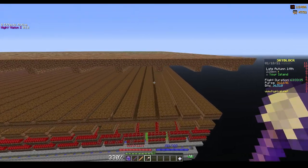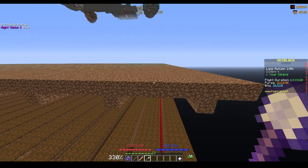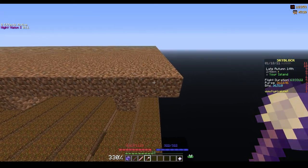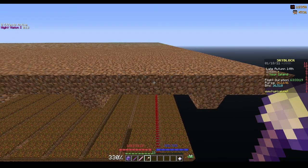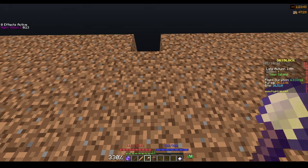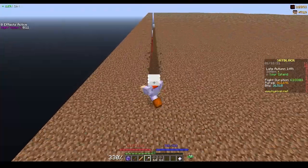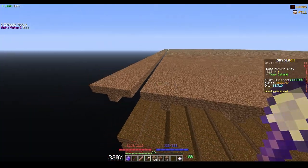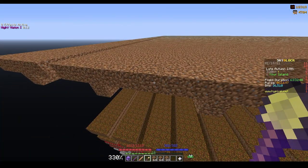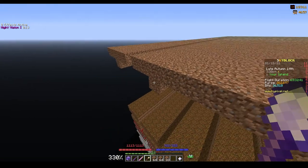Now that you have finished the bare bones of your farm by extending it using the builder's wand, we need to create the lanes where you will be flying through on the farm. Go to the middle of these two blocks, get a very high movement speed, and just dig all these blocks. You want to dig the lanes for all of these rows — remember it has to be in the middle of the water lanes.